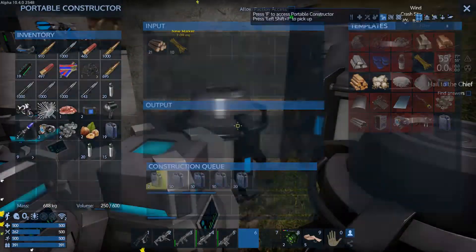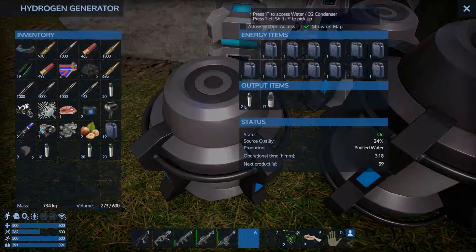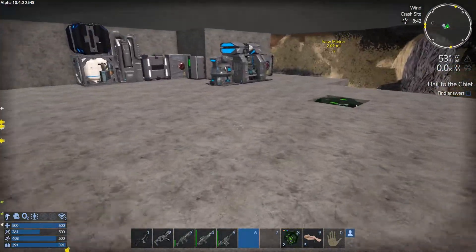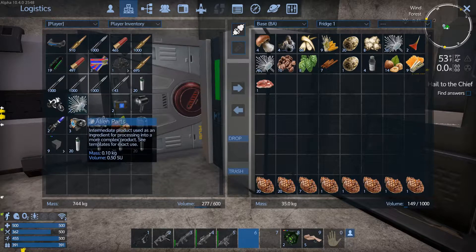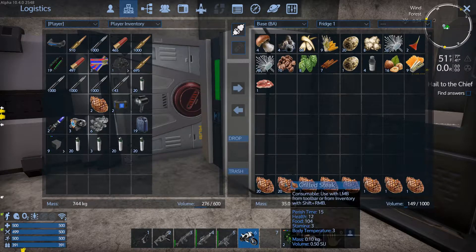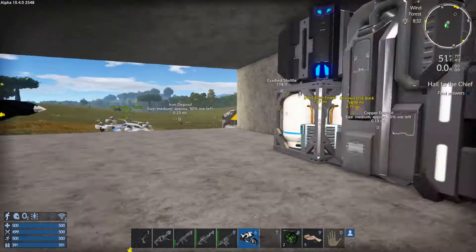I have not made it to space yet, I don't know. I'd like to go to the moon and see if we can get some cobalt, and I need to eat real quick too. Drop it - alright, let's hit the road.